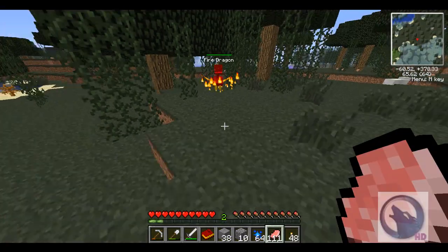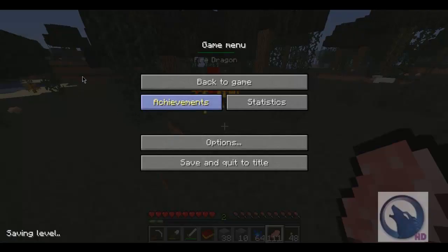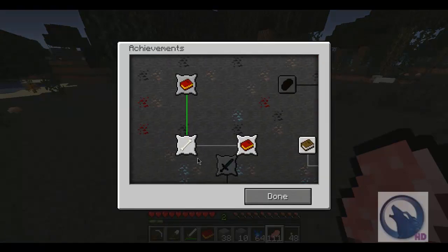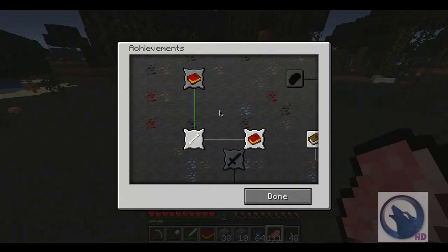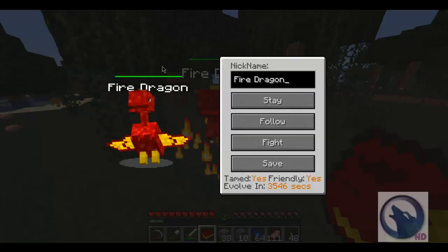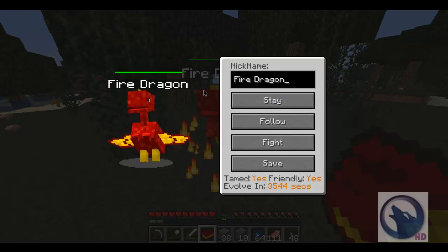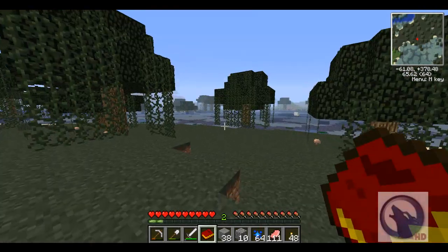There we go — and it looks like there are achievements as well, achievements for the dragons. I've got him now. This is a good feature: you can make him do several things. The fire one evolves; it takes about three and a half seconds to do it, but it's worth it.